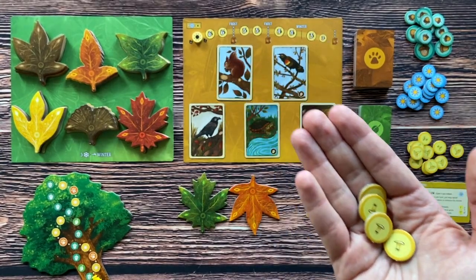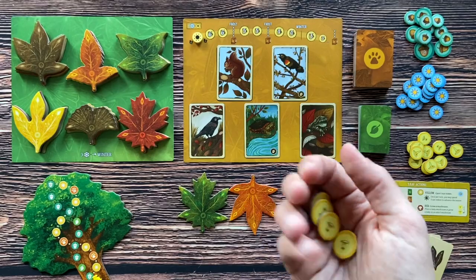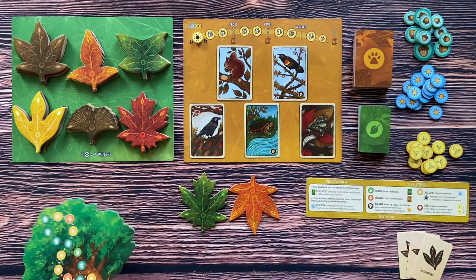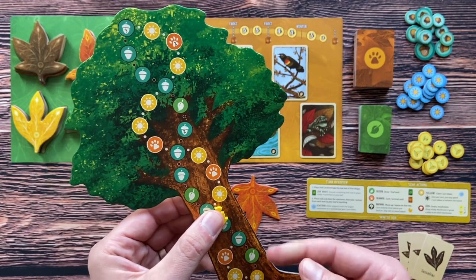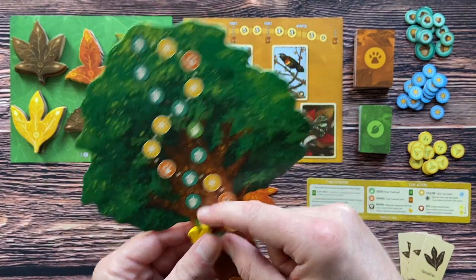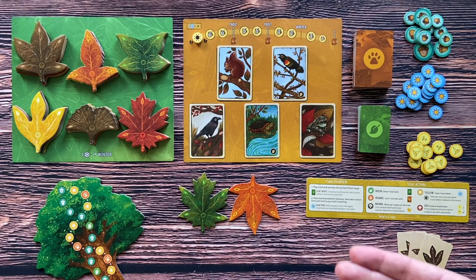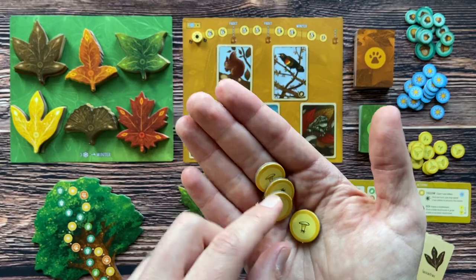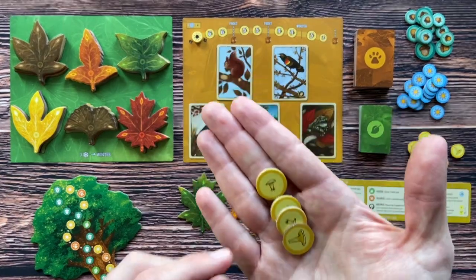At the end of the game you will score for animal sets, for mushrooms, and for your position on the tree board. The player who has the animal token highest on the tree will get six victory points, and the second highest gains three victory points. So victory points come from the tree, from animals, and from the mushrooms.